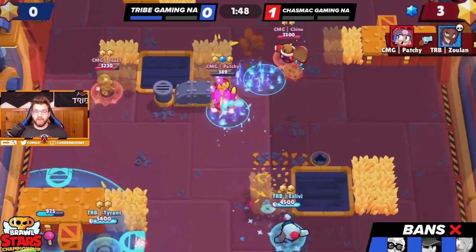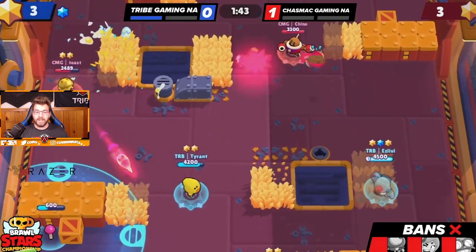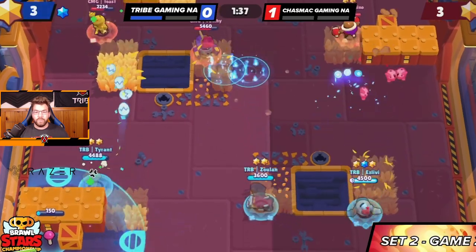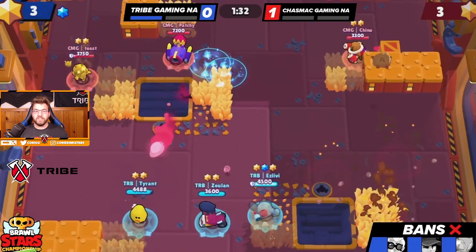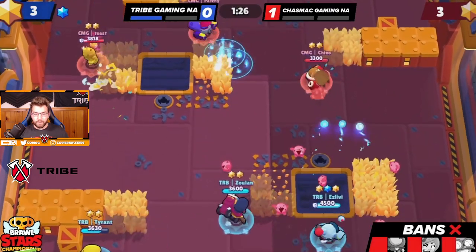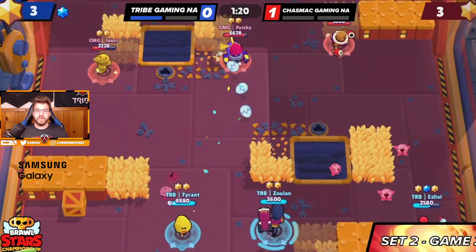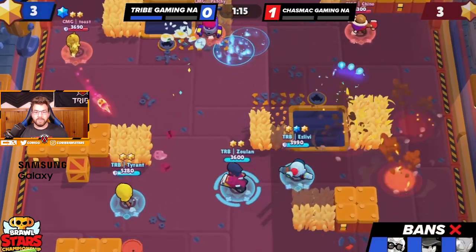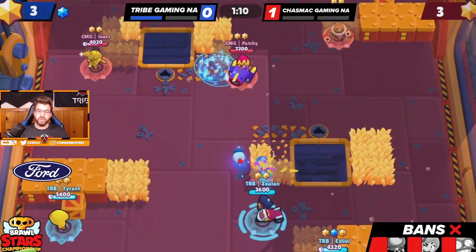The blue star is very very important. Patchy was at 7200 HP trying to grab it — we were actually able to kill him, which is impressive. At this point it's basically back to a stalemate, everyone's trying to charge super or get some sort of advantage. They basically need a Tick head 3K or a Bonnie jump to make a play, and we need either a Leon super, a Nanny peep, or just a bunch of shots from Zuan.